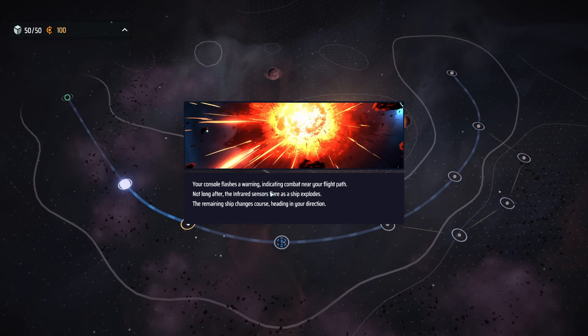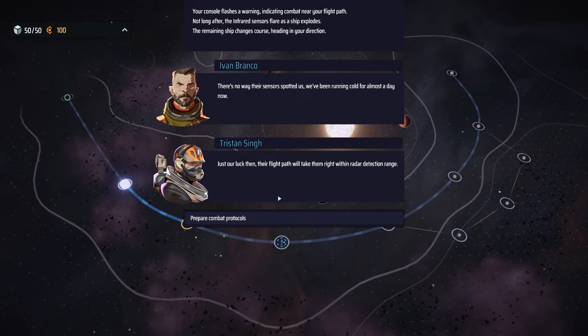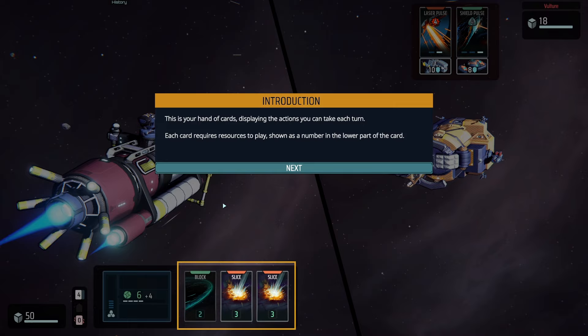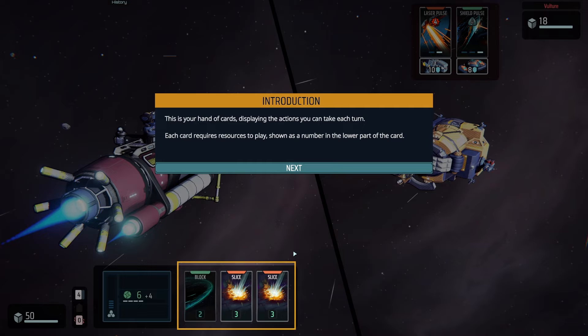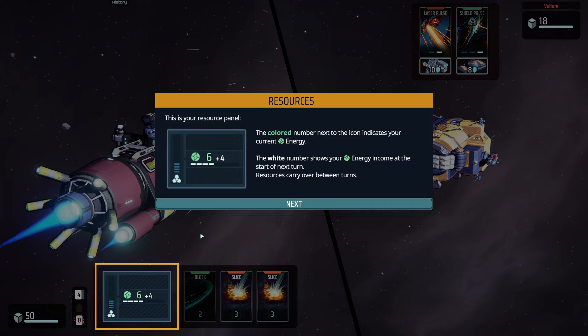It looks like there was combat between two ships — one exploded and the other ship is coming at us. There's no way their sensors spotted us — we've been running cold for almost a day. Their flight path will take them right within our radar detection range, so we prepare combat protocols. This is your hand of cards displaying the actions you can take each turn. Each card requires resources to play, shown as a number in the lower part of the card. I believe this is energy.